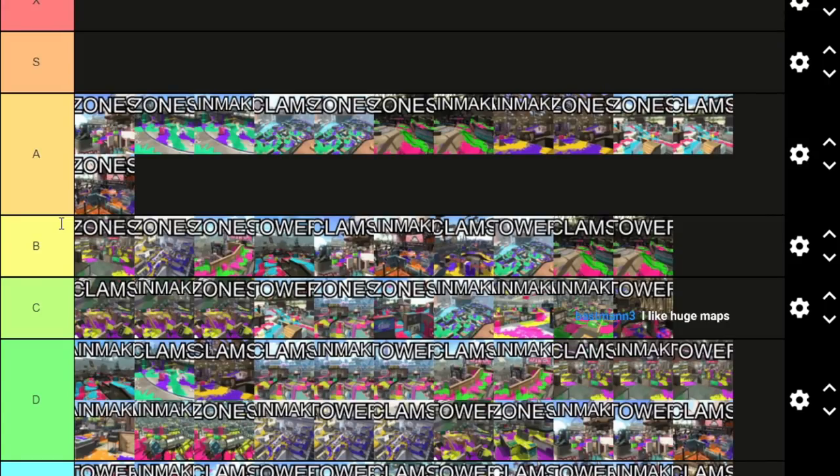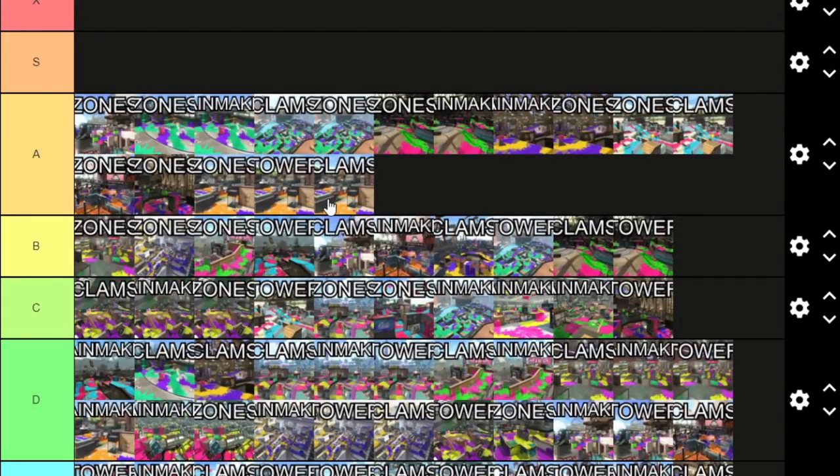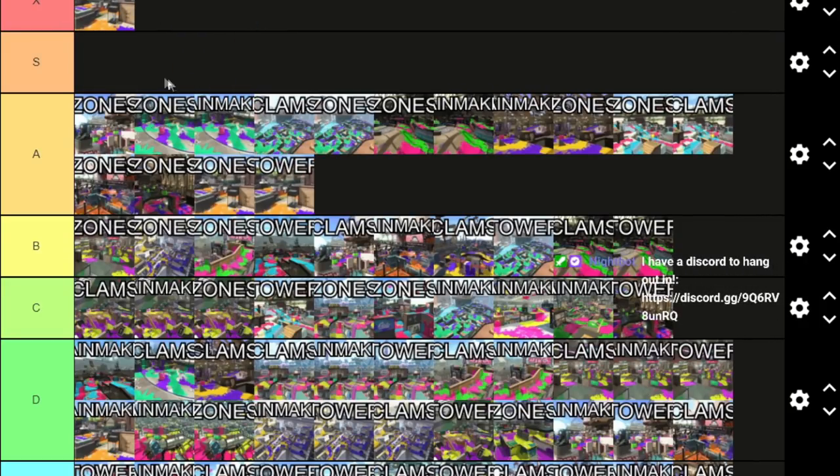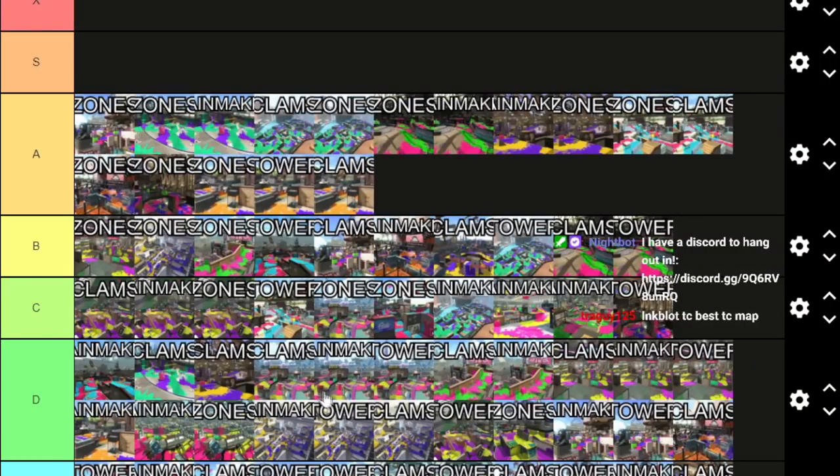Shellendorf Rainmaker and Clams — a bit claustrophobic, but slightly better than those modes on other bad maps; there's some more open areas, it doesn't feel like I'm suffocating as much. Shellendorf Zones is okay — you still have to push glass a lot, but it's playable, there are options. Manta Maria Zones, Tower, and Clam Blitz — if this map mode had another push option besides just coming from mid, plus these side drops, it would be a good map. The stage has the highest rework potential and Splatoon 3 could make this a very good map.